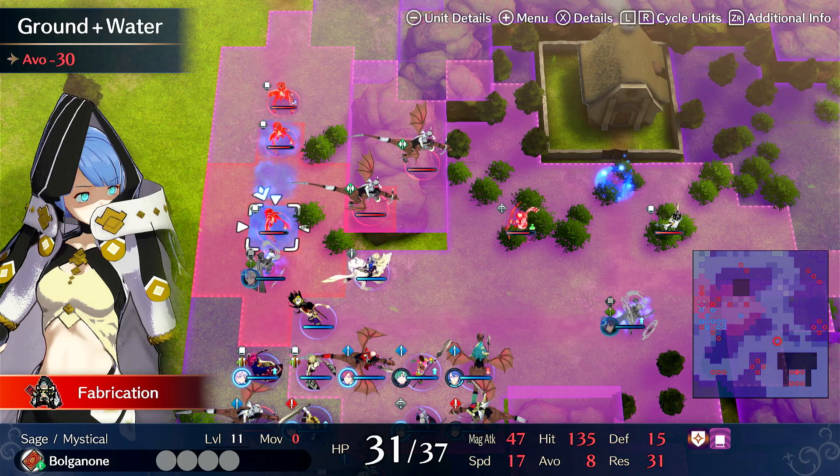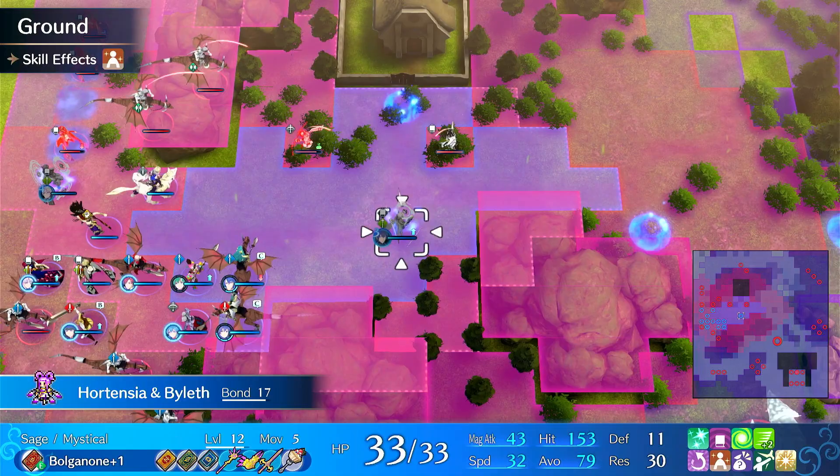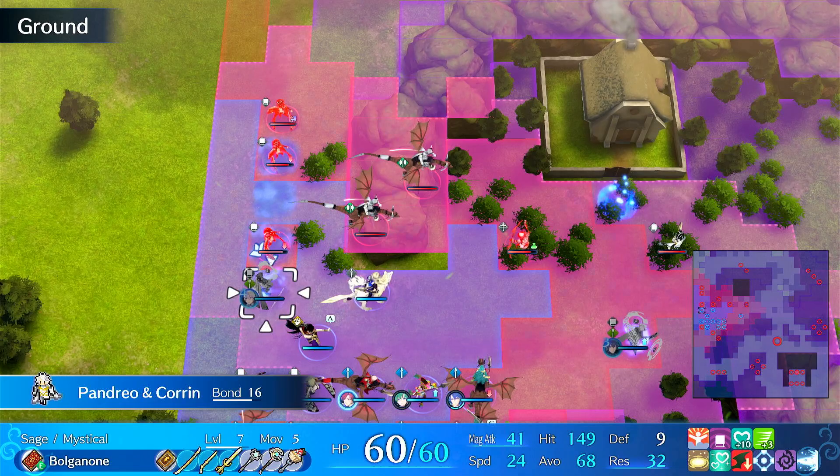I also had Hortensia kill a thing. She does have special dance — Goddess Dance — I could have made use of that, but I don't think that would be necessary in this position. So just by using a single ability, this position is super winnable now. Now all I have to do is just go through the motions and kill everything.